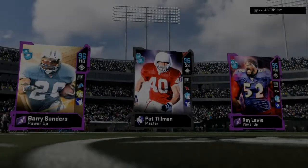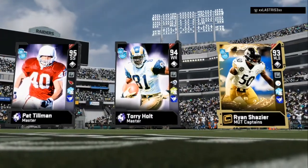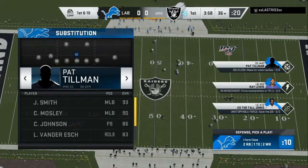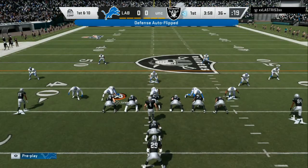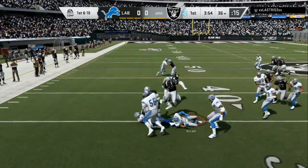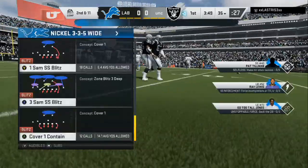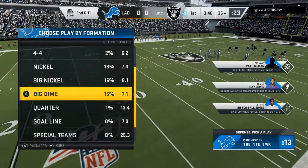We're going to get into one more game — game number three. Hopefully, we can show you how to stop the run in this video. Eye form close. So we're going to come out in this QB contain. I'm going to spread, pinch, and bring them down. Now what I'm going to do is shade over the top. I want them to be able to fill the outside gap. And we're right there for the tackle — negative one yard. I'm going to bring them guys in so they can shoot. It's kind of an even formation.